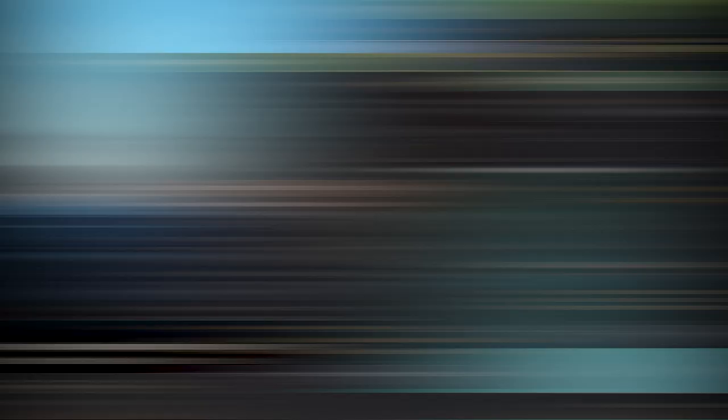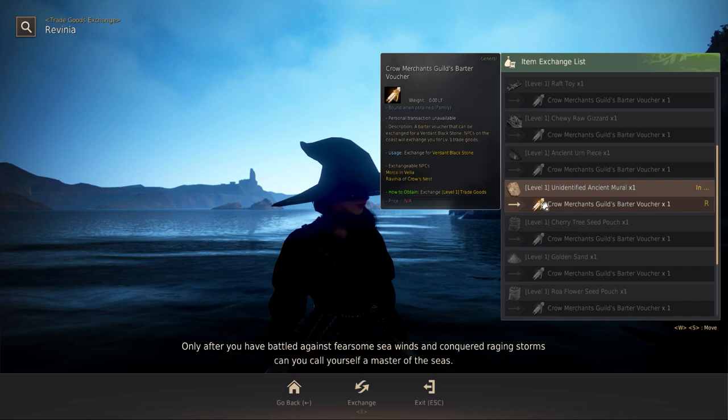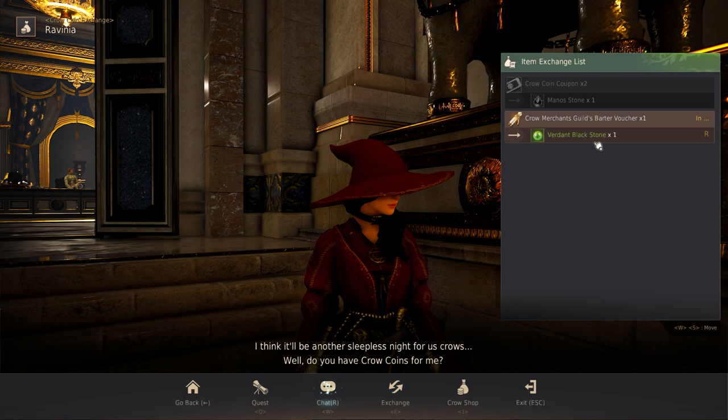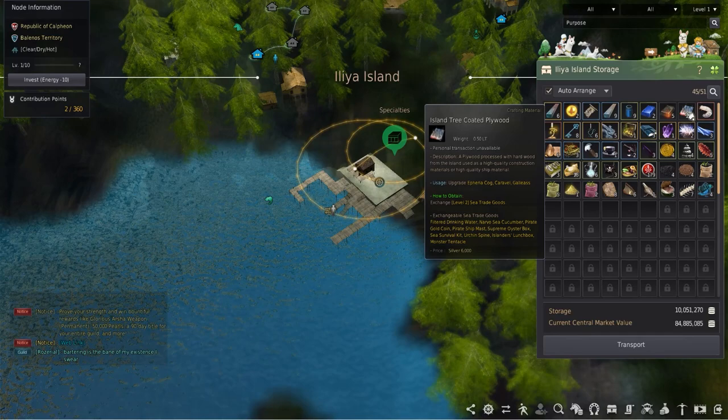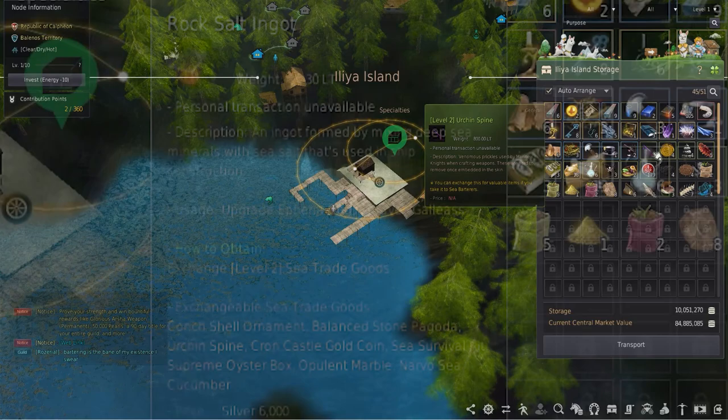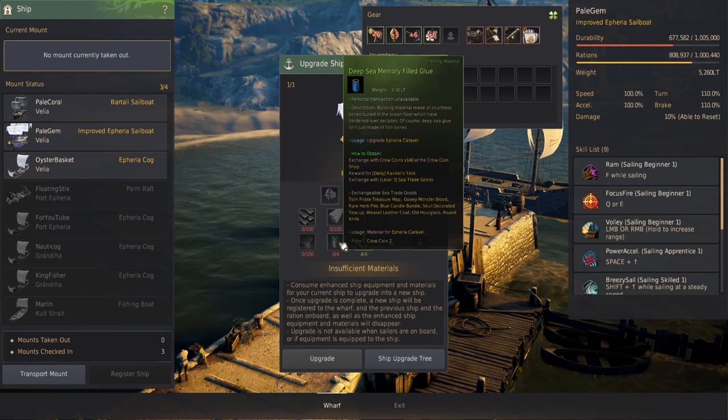Tier 1 goods can be exchanged for crow guild barter vouchers, which can be used to make the verdant black stones used to enhance ship gear. The tier 2 bartering goods — filtered drinking water, narvo sea cucumber, and the pirate gold coin — can be bartered for the island sea coated plywood. The conch shell ornament, balanced stone pagoda, and the urchin spine can be bartered for the rock salt ingot. These are needed for the Euphoria caravel. The tier 2 goods — pirate ship mask, supreme oyster box, and the sea survival kit — are bartered for the cobalt ingots.